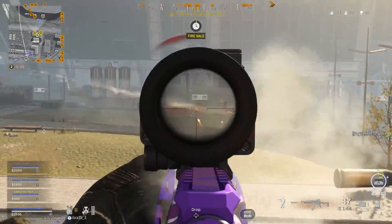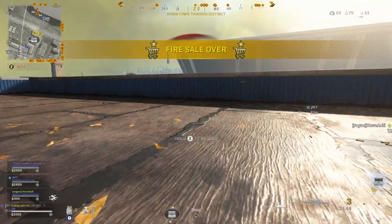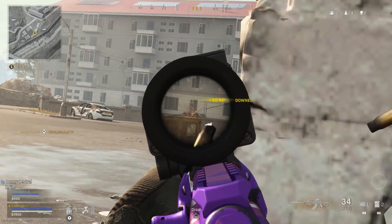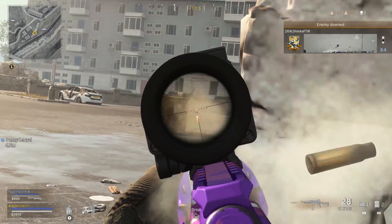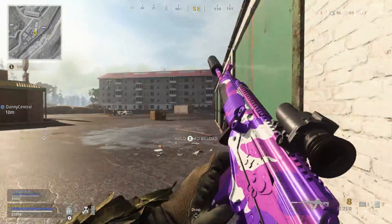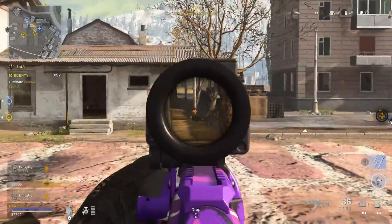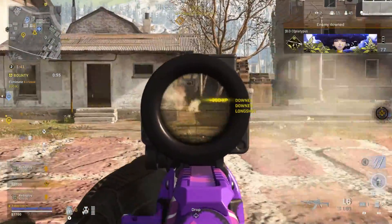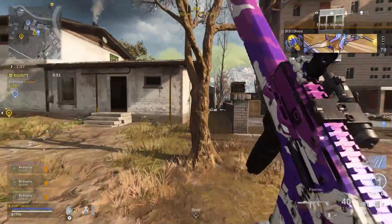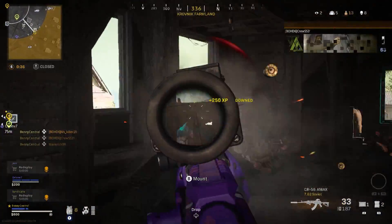Another thing players don't take advantage of enough in Warzone is mounting. This is especially important with a gun like the A-Max that has a lot of recoil and isn't as much of a laser as the Grau or M13. If you mount and combine that with the aim assist from the VLK scope and the damage per bullet of the A-Max, you can drop players so quickly, especially if you land those headshots, which makes it one of the best guns in the game. As I said earlier, this is what the AK-47 should have been when the game launched.